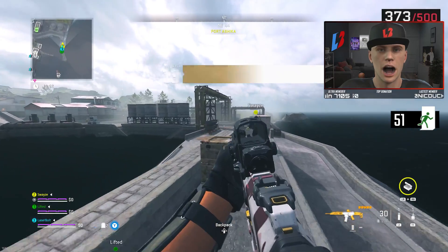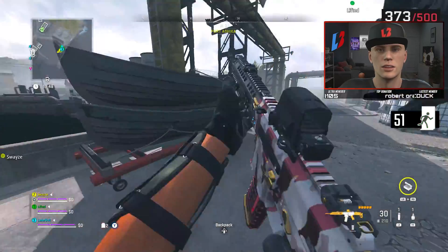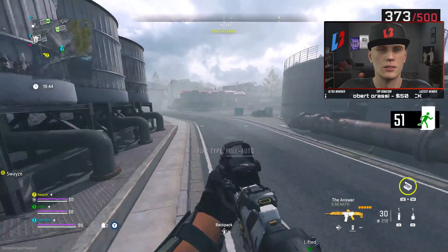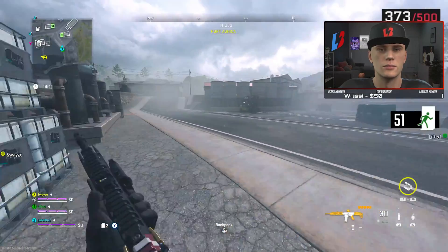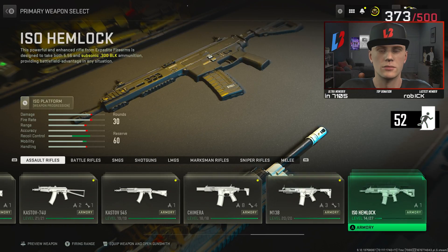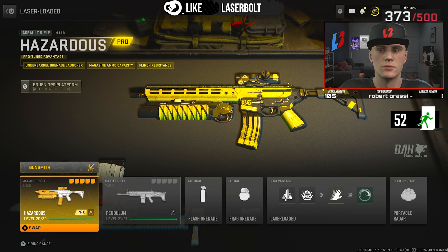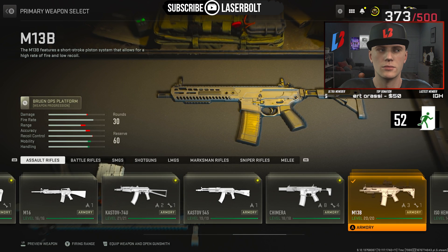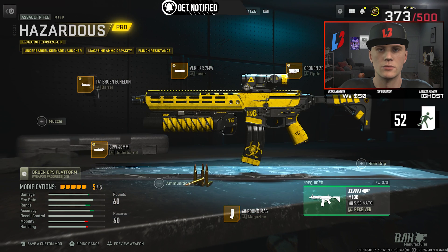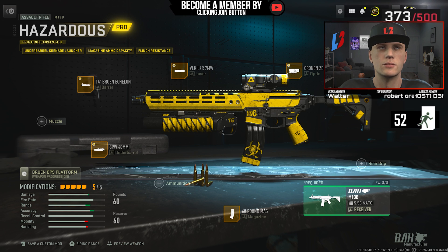Hey, welcome back to another DMZ guide. Today we're going to be showing you how to complete the Boating and Entering Crown faction mission. This one is a three-step mission, and the reward is one of the most amazing rewards — the Hazardous weapon blueprint that we always wanted in Season One when you killed the Chemist. Today you're going to be able to use that and keep it and use it just about anywhere you want.